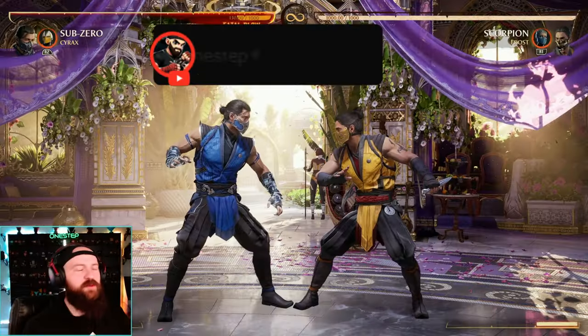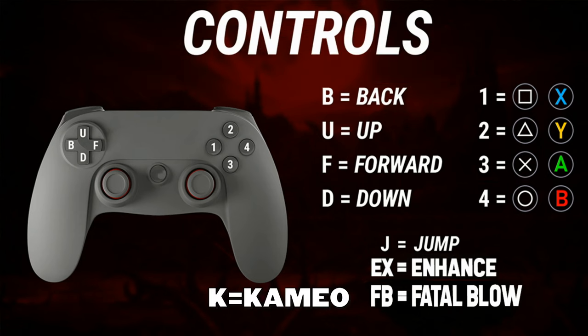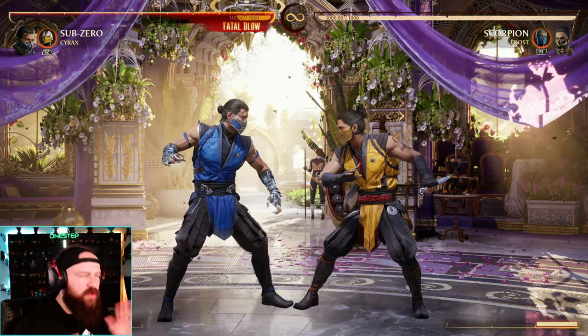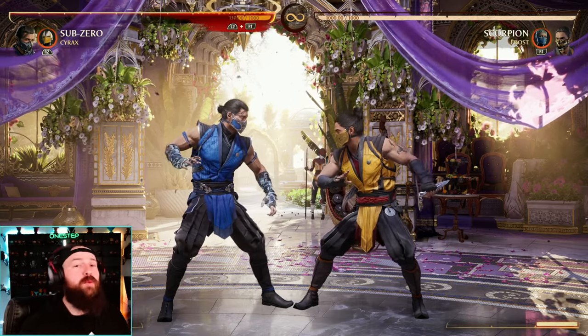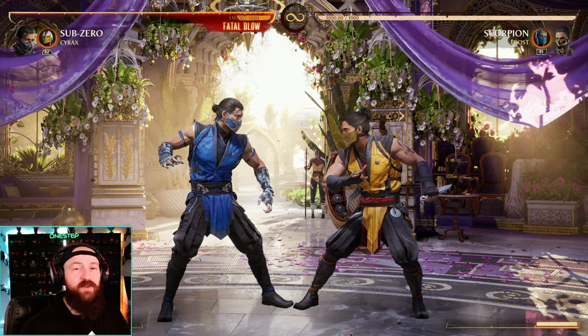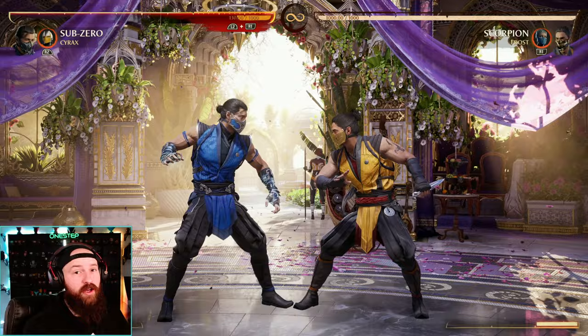Subscribe here for more fighting game content. As we get started, go ahead and pause your screen right here because this is going to be the universal notation language we use so that everybody watching can understand what we're saying. I'll do the combo first, show you how it's going to look, and then give you the best tips I can to pull it off. The first one we're going to be using Cyrax as a cameo — 46% damage using no meters.